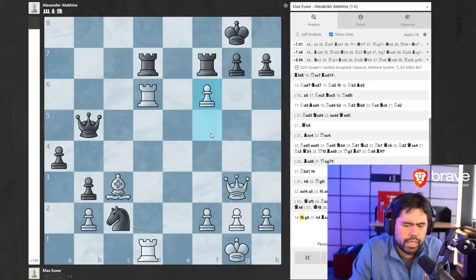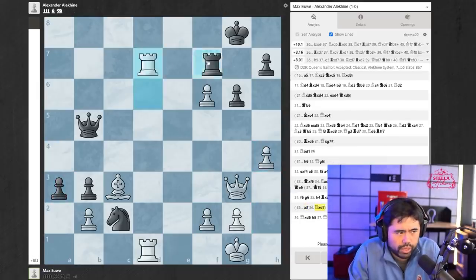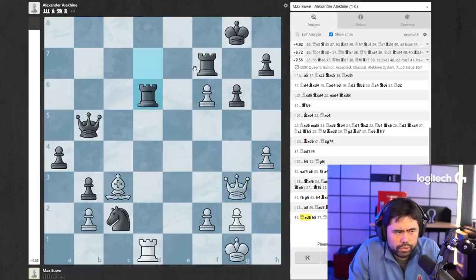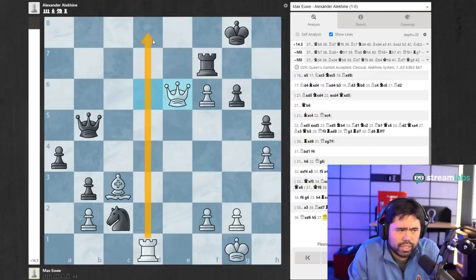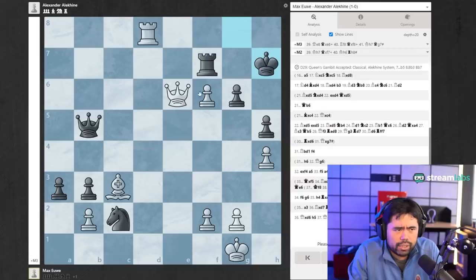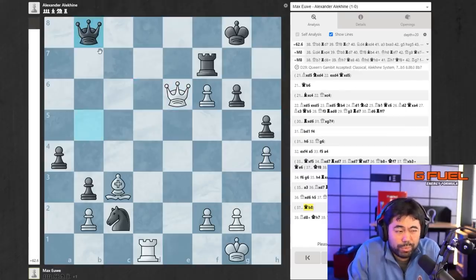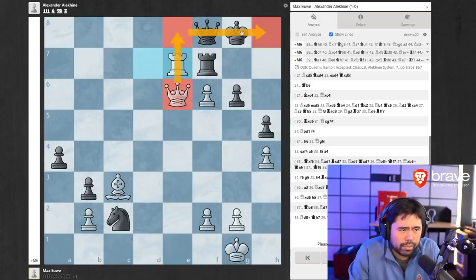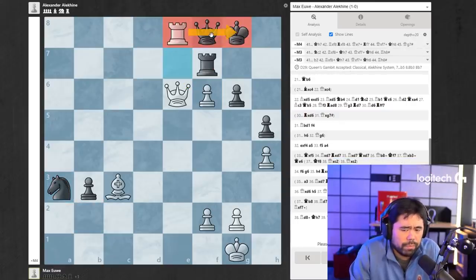Now f6 is played by Euwe. Alekhine plays g6. Euwe goes h4. Alekhine trades the rooks. If you play a3, same problem — white can trade the rooks, go check, king f7, queen b3, and you lose. So Alekhine trades. Euwe takes with the queen. Alekhine plays h5. And Euwe plays queen e6 — a very, very nice move. Alekhine resigns in view of rook to d8 check. If a3, rook d8 check, king h7, queen takes rook check, king h6, and now rook to h8 is checkmate. If queen b8, white goes rook to d7, queen to f8, and now rook to e7 — threatening rook e8 to collect material — and there's no good defense.